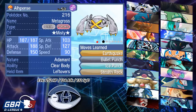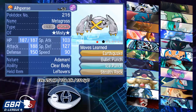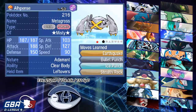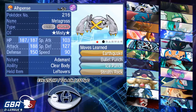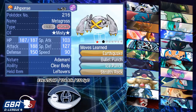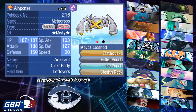The EV spread is 252 HP, 124 Attack with Adamant Nature, and 132 Special Defense. The reason I'm running this much Attack is because I knock out non-bulk-invested Zygarde with Ice Punch into Bullet Punch 100% of the time. Even max HP I can still knock it out potentially with Ice Punch into Bullet Punch, and Zygarde's Thousand Arrows doesn't immediately KO me because of the 252 HP investment.